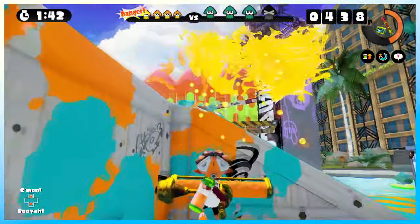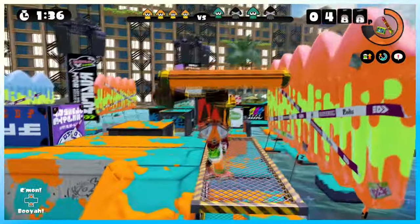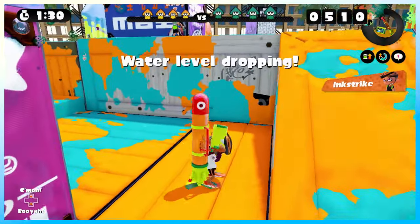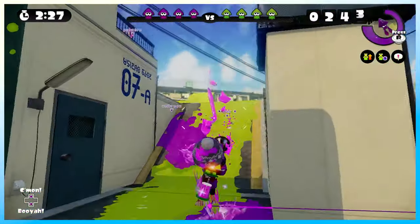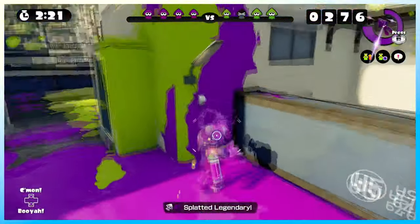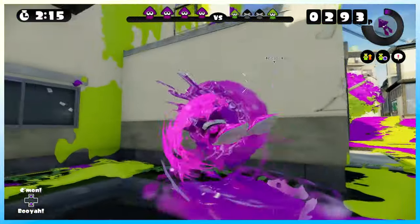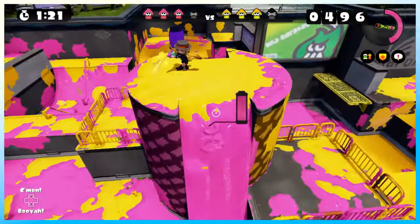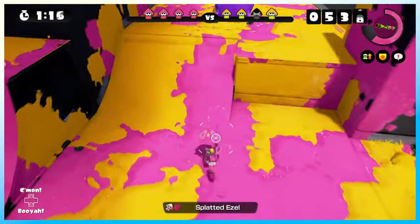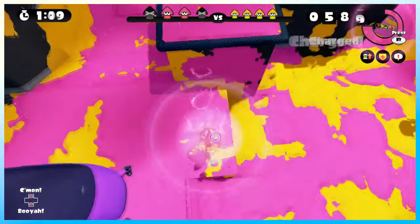While Bomb Sniffer does reduce damage by a higher margin for one main, it doesn't reduce damage from all sources. Its main problem is opportunity cost — being a shoe-exclusive ability, it directly competes with Stealth Jump and Ink Resistance Up, which most weapons would not want to give up. Bomb Sniffer would be good on weapons that are aggressive and take damage in fights — Splash-O-Matic, Luna Blaster, and Carbon Roller are some weapons that can benefit from this, though not as much as from other abilities like Stealth Jump and Quick Respawn. Bomb Sniffer was never really used in Splatoon, even after the buff, as giving up Stealth Jump was not something you wanted to do at the fast-paced meta at the end of Splatoon 1. Bomb Sniffer is one of those abilities that gets no use, no one remembers, and is a joke in the community.